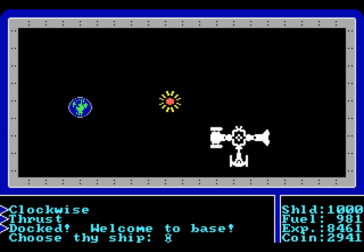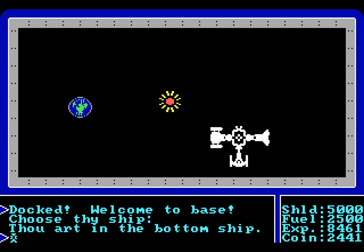Welcome to base. Choose thy ship. There are two choices here: the ship to the left has more fuel but less shields, the ship at the bottom has less fuel but more shields. Generally, if you're a worse fighter pilot, you pick the ship at the bottom; if you're a better fighter pilot, you pick the ship on the left. I am a terrible fighter pilot, so I'm going to be sticking with this ship. I have done a bit of practice with this, because this is a part of the game that I was a little bit concerned about — a part that I didn't know how to do.